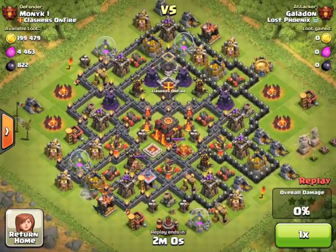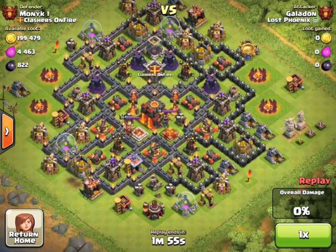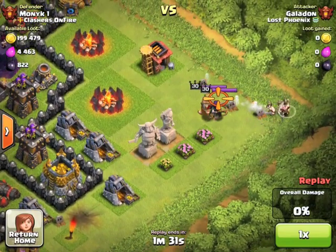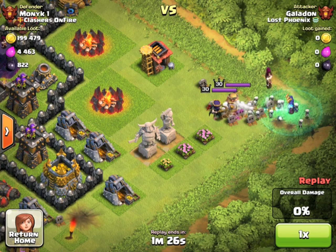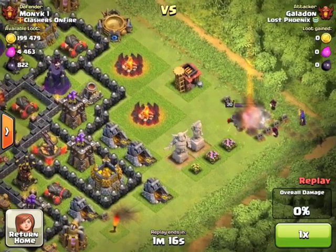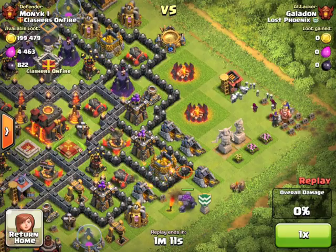Alright, so we move on to the attack against Monique 1 of Clashers on Fire. Got some lower level walls here and not maximum level king and queen, but that won't stop us from failing to get two stars. Here they come, being pulled out to the very edge of the map away from any defensive structures. The barbarians go down, the witch is safely behind with a whole bunch of skeletons, a couple of wizards, and this time the king and queen go down like clockwork in a flawless royal assassination. And that is where the flawlessness of this attack ends.